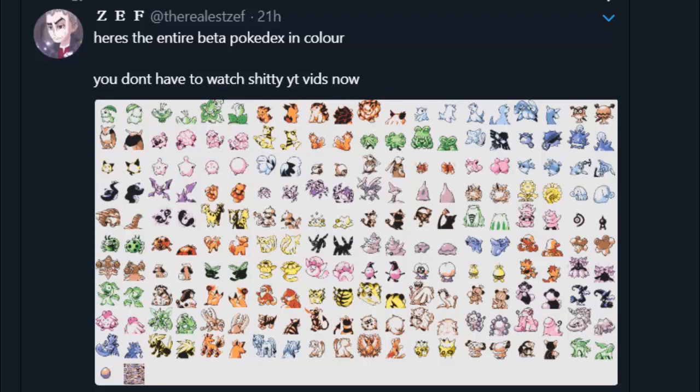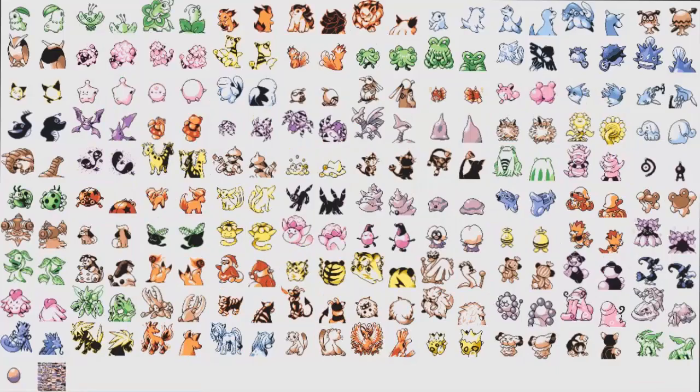AtTheRealistZeph says: here's the entire beta Pokédex in color — you don't have to watch shitty YouTube vids now. Salutations and welcome to... I guess, random soapboxing? I'm trying to figure out ideas to branch out. I got a lot of comments for the Gato retrospective looking through those pictures, looking through what I spoke on with Ultra Street Fighter 2. Figured I could do more of this. I'm just gonna go over real quick, in color, the designs I didn't give too much attention to until I saw fan art of Octillery, which I think is like the best design. We're just gonna go through a bunch of these in order to see what I think about them.